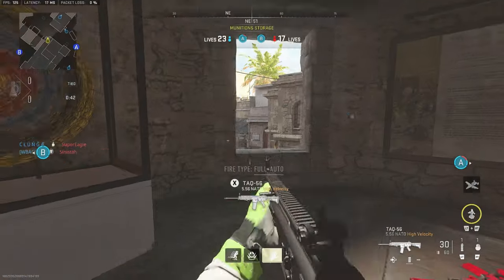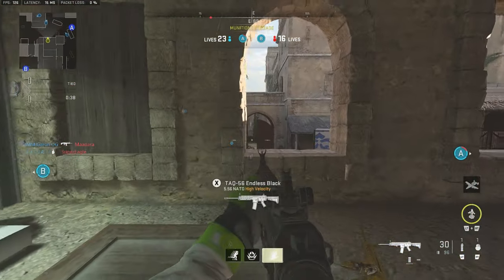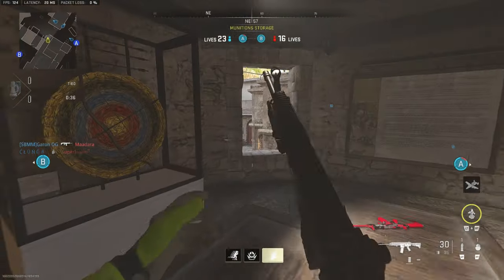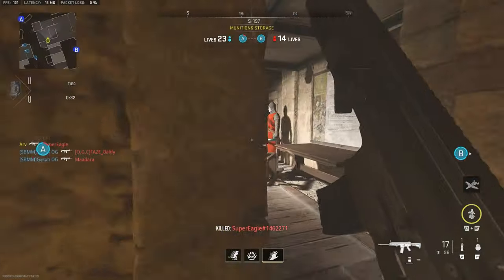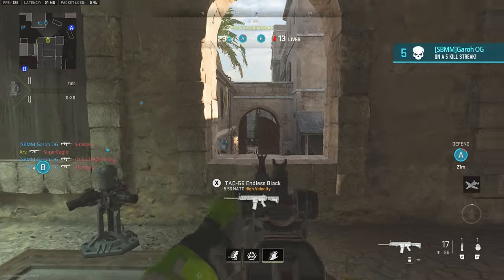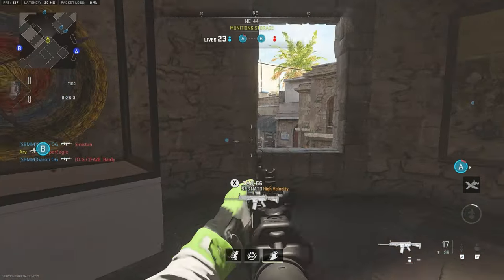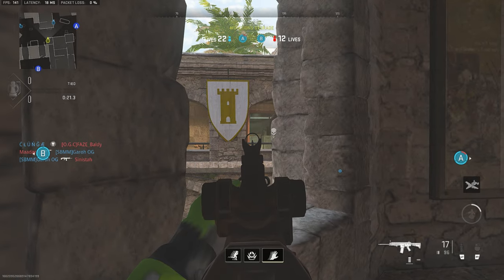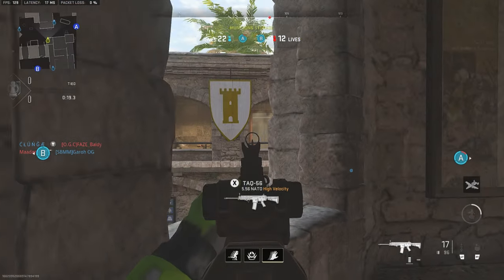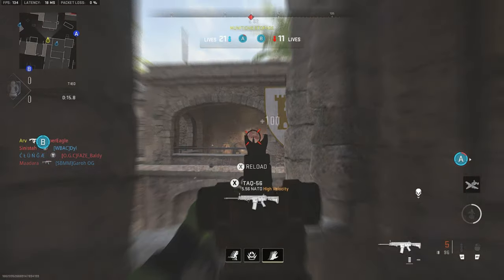That sets you up for round five to get defense. The game basically goes 2-2, and on your fifth round if you have defense you should win the lobby. Right here, my teammates are on the right-hand side, so I'm setting myself up to make sure I don't die - I'm in a power position, using an assault rifle, not rushing yet. I end the game with the most kills and most damage, but notice my playstyle: I'm not playing really aggressive, I'm sitting back playing passive, actually playing to the objective.